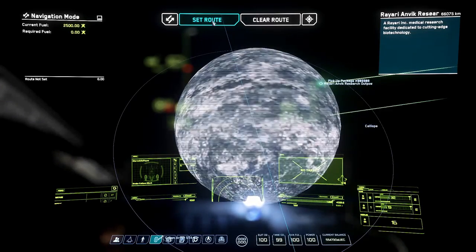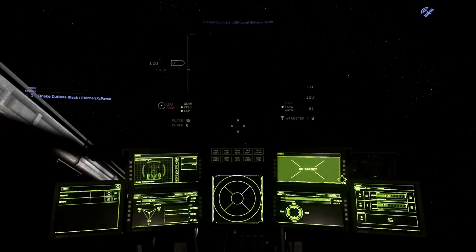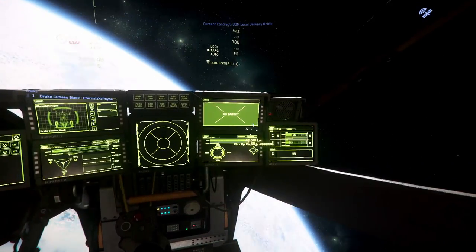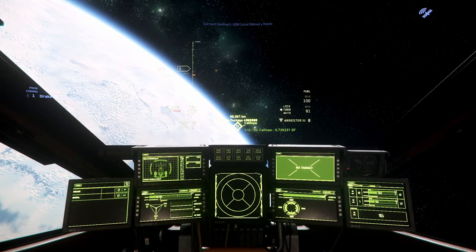Click on the beacon and hit Set Route — it'll give you a marker. When you hit F1 again to exit your Mobi Glass, just look for that marker on your screen. Now we're going to spool up our quantum drive for the first time — hit B to spool your quantum drive.